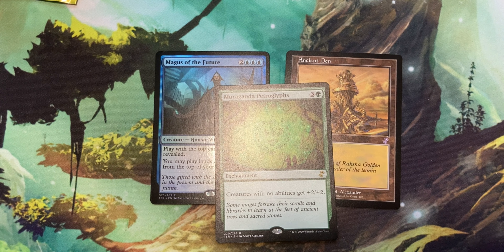Alright, and we got a foil, and that is a foil Magus of the Future. That's kind of cool. So Magus of the Future costs 2 and triple blue. It's a creature Human Wizard, and it says play with the top card of your library revealed. You may play lands and cast spells from the top of your library, and it's a 2/3. If you need something at the five spot in blue, this is a very good card to use. And we got something else, and it's just a token. Yippee.